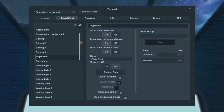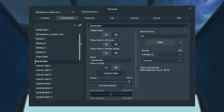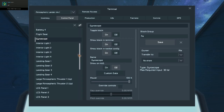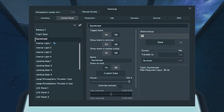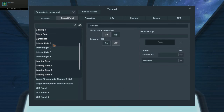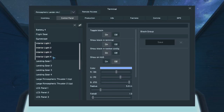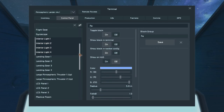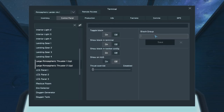Landing gears, battery, gyroscope — voila. Gyroscope, interior lights — also to fly.